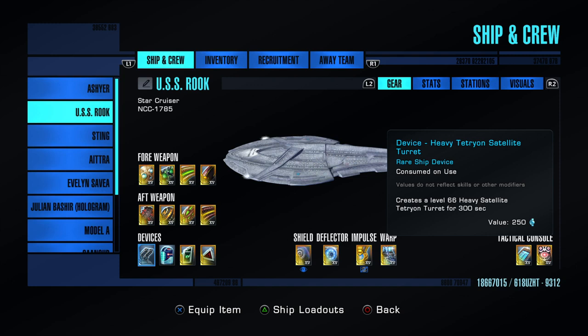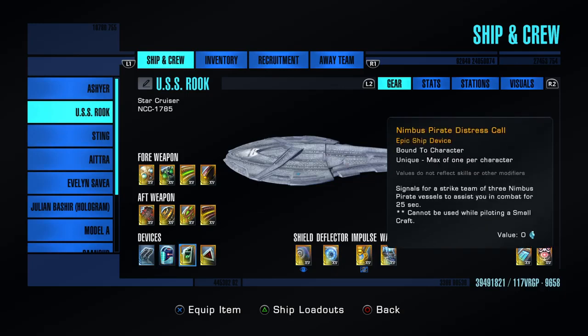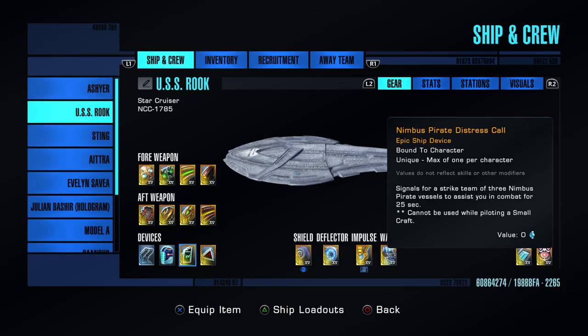Here's a satellite turret — these are devices, things that you consume, that drop off in space and shoot. There's a shield battery. The Nimbus Pirate Distress Call for Reinforcements is obtained by completing the entire Nimbus 3 story arc. The Delta Real Alliance Reinforcements you get through the Delta missions in the story.